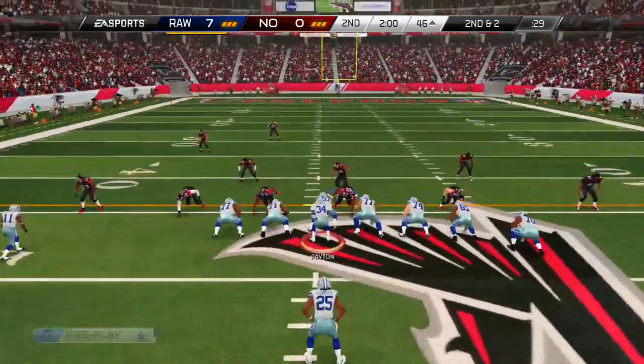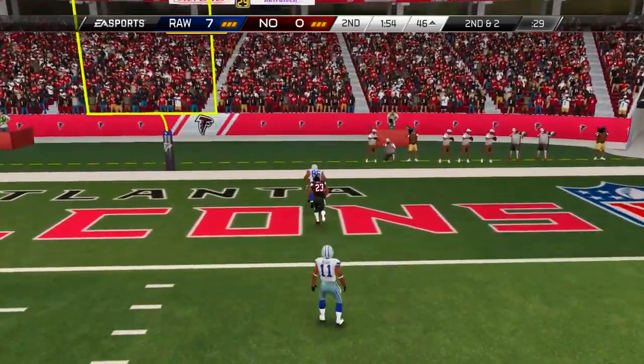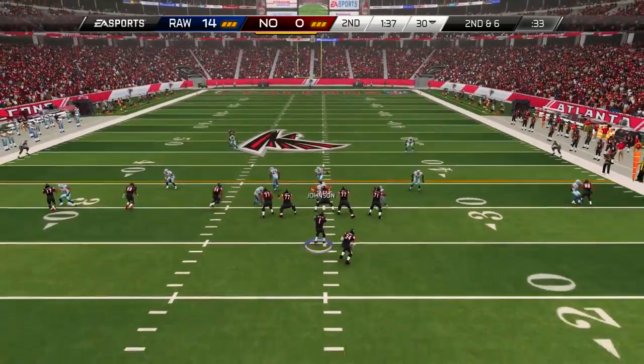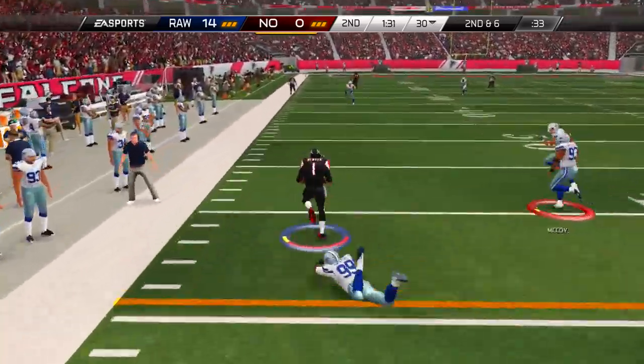We hand it off to Jamal Charles — he's relieving Chris Johnson on this drive. And we go over the top after the run for a touchdown to Vernon Davis. He committed on the run and that's a big mistake because you can never do that against me. You never know when I'm going to go play action on a play that looks very similar, and that's what happened there. We go up 14 to nothing.